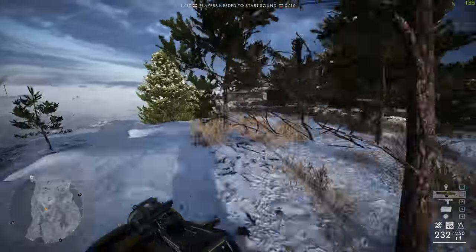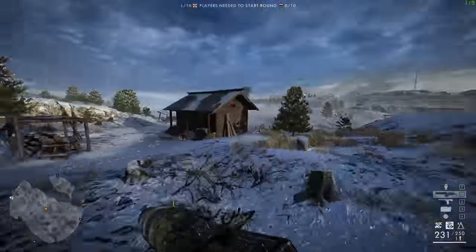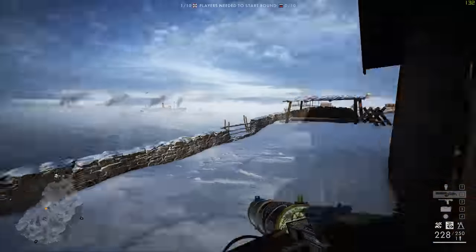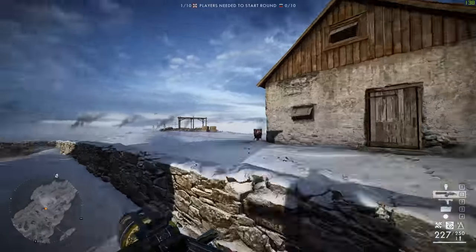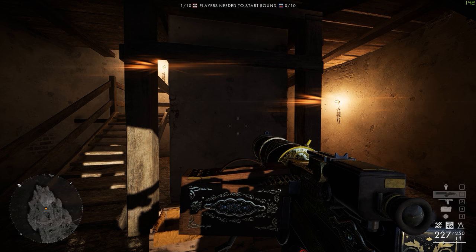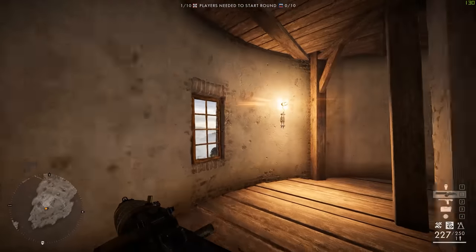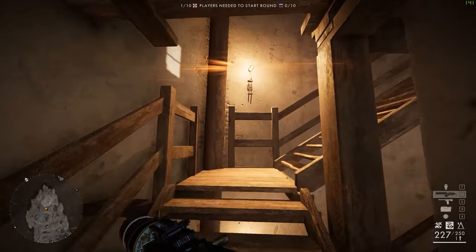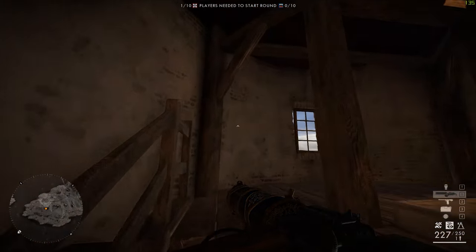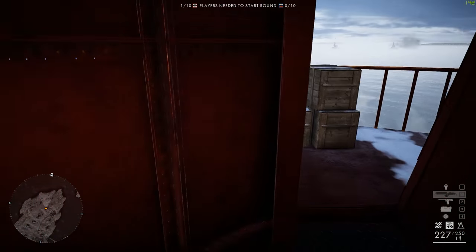The final stage of the easter egg is to pull those levers in a sequence corresponding to one worked out by the Battlefield easter egg community with your personal sequence pushed into the middle of them. That sequence is C-A-E-E-B, then your personal morse — mine was A-D-A-E-B — followed by F-E-A-A-D-D-A-D.